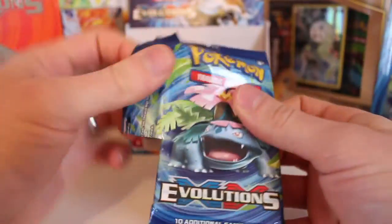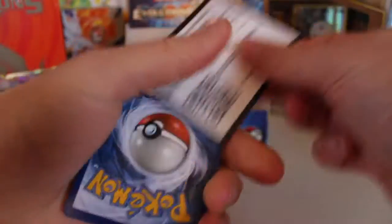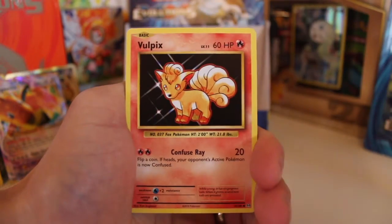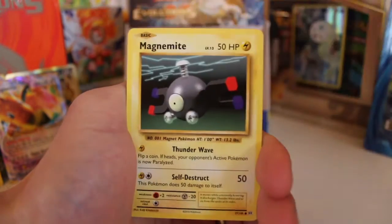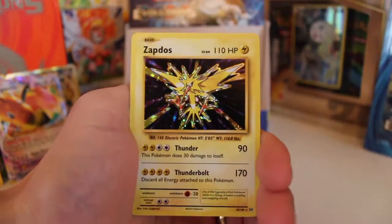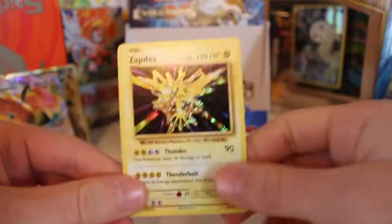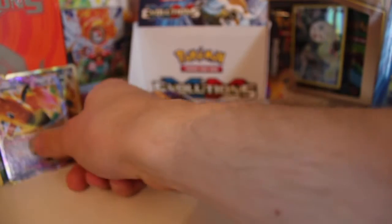And our last pack - I'm so sad this is our last pack, I just wish we could continue going again. But all good things have to come to an end unfortunately - this has been an amazing box. We've got a Professor Oak's Hint, Steel Energy, a Super Potion. Can we end on something special? A Magnemite, a Pikachu, a Vulpix. What's the last card? Oh, Zapdos! Holo! I forgot about this holo. What a holo card to end this booster box on. What an amazing booster box all around.